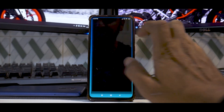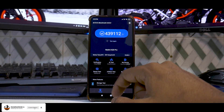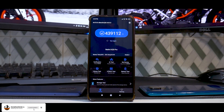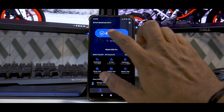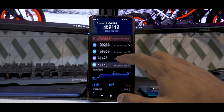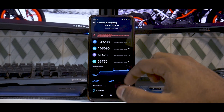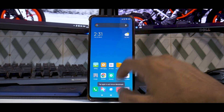Now for AnTuTu benchmark — the score is 439,112. This is slightly low; I have seen the stock ROM on MIUI 12 perform around 450,000. If you get into the details, you can see the CPU, GPU, memory, and UX performance breakdown. We will further compare these numbers when I update to 10.3.5 in the next video.